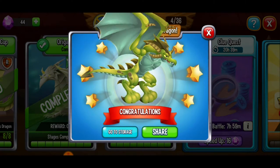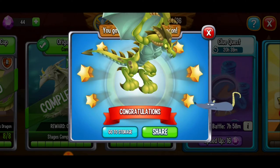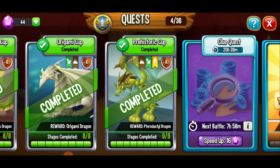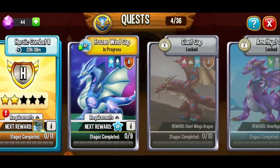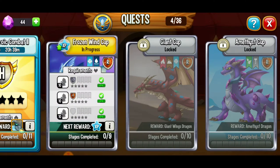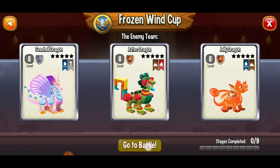We got the petrodactyl dragon — super cool! That's going to be a new dragon in our storage. Now we're moving on to the frozen wind cup. You need to have a level 10 common dragon, a level 10 rare dragon, and a level 10 anything dragon. We've got all the requirements for that. Let's go!